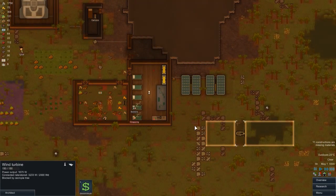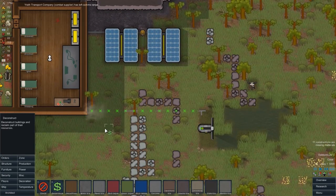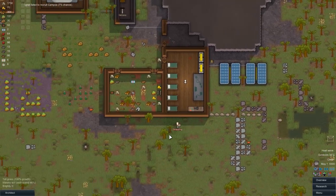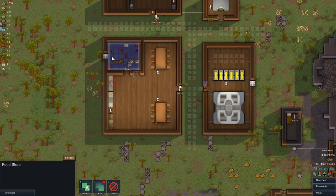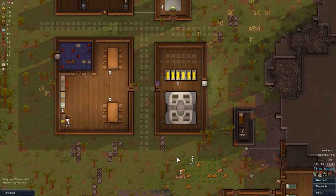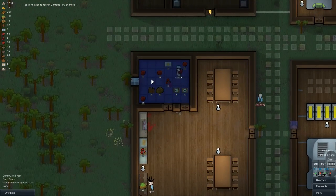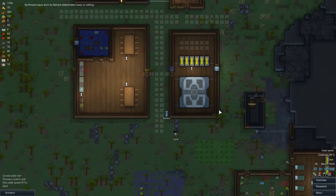I'm going to sell - deconstruct the wind turbine and all of this power stuff here because we just don't need it. We'll get some more materials off that. There's an unusual heat wave - watch out for heat stroke. Outdoors is at 42, 43, 44 degrees - it's going up. It's getting really hot inside as well. In fact even inside our area - our freezer - you can see it spoils in four days. It's really hot, something we're going to have to keep an eye on.